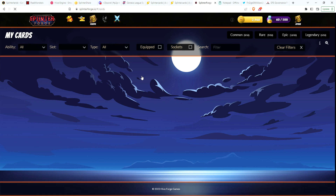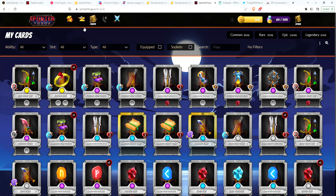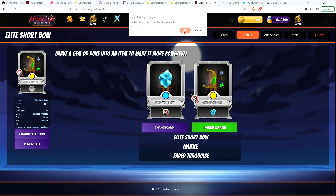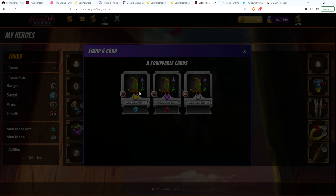Let's go ahead and refresh the page and take a look to see if I can now put that gem into my new bow. Let's look at cards — we've got a bow, let's imbue it. I do have a faded turquoise which is plus three ranged, so we're going to put that into the new bow and imbue. All right, so now I have a slightly better bow. Let's go back to the hero and equip my legendary weapon. Awesome.